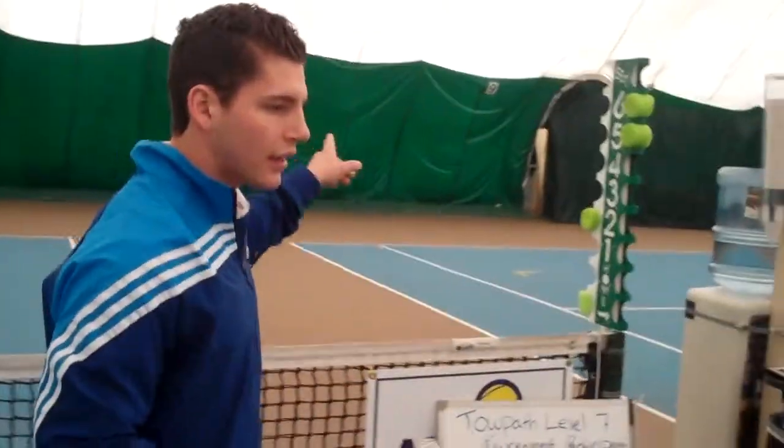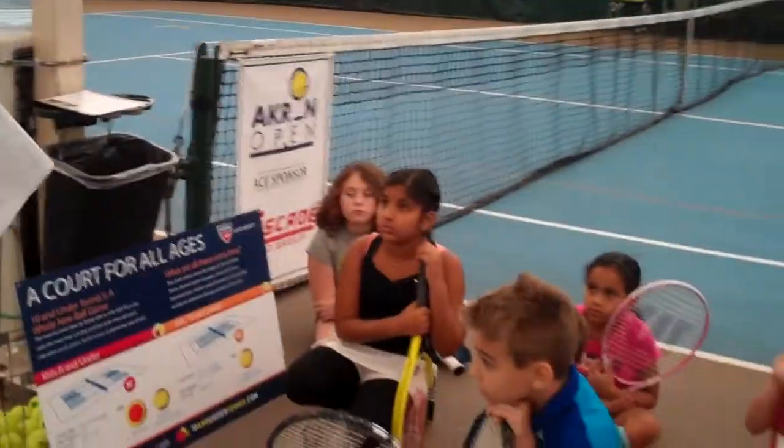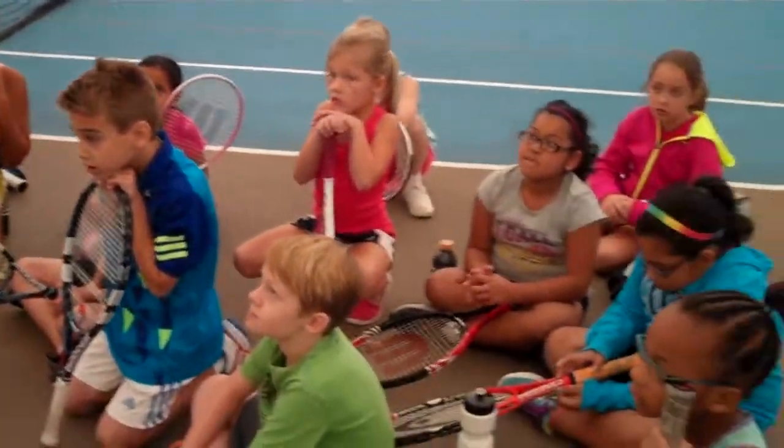Nick, can you explain the courts a little bit? On these courts in here, you're going to play with the orange balls, and it's marked off by the gray lines here. If the ball lands on this side of the gray line, it's out; this side, it's in. On the courts in the back, if you're using the green dot ball, the full court is in. So you might be playing a little bit of both there.